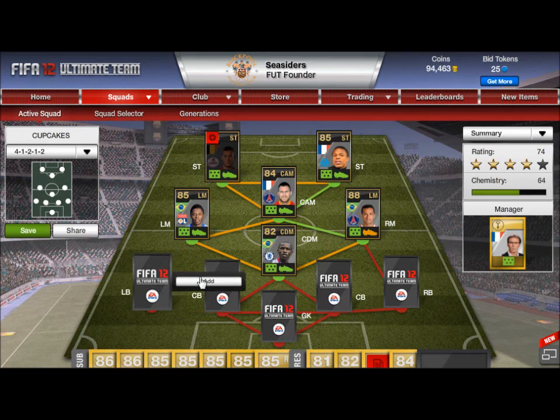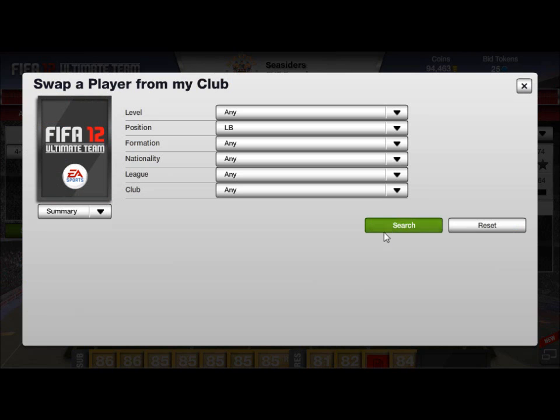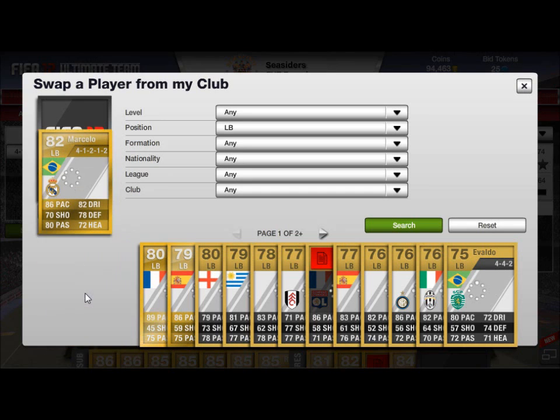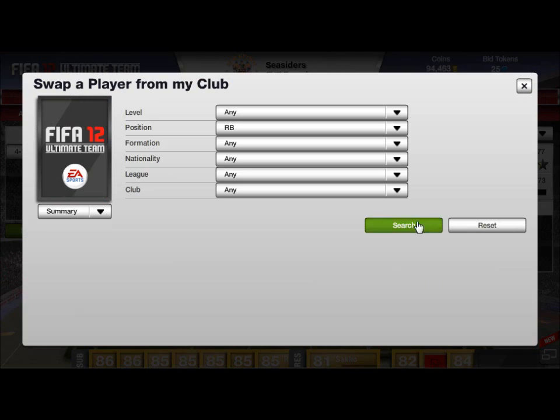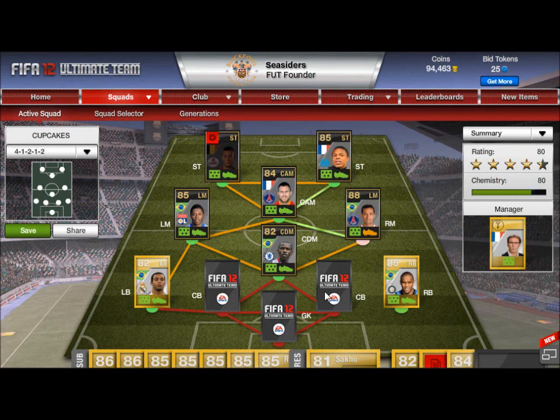We'll leave the two centre backs till last and go to the left back, who needs to be either League 1 or Brazilian. We're going with Marcelo, which brings in another league — La Liga. I could even get the inform Marcelo but I haven't got the money right now, hopefully in the next Let's Make a Million episode. For right back it's Brazilian or League 1 again, so we've got Maicon — and now we've got four leagues: Serie A, League 1, Premier League, and La Liga.